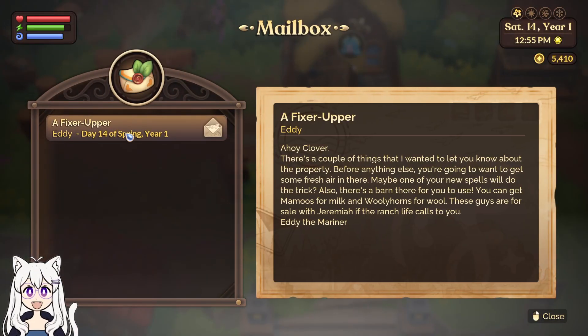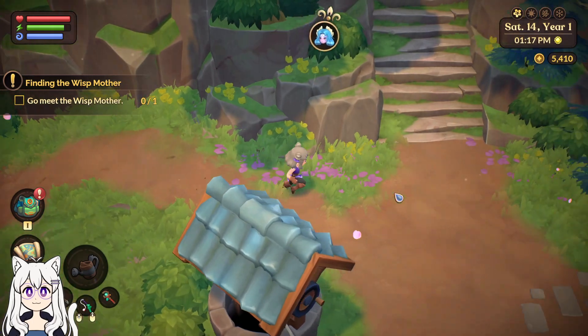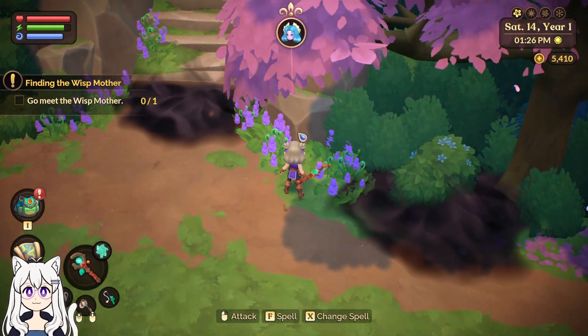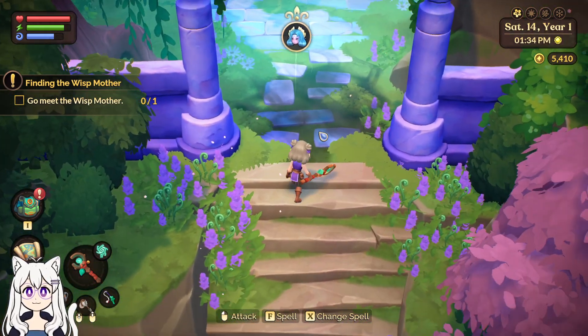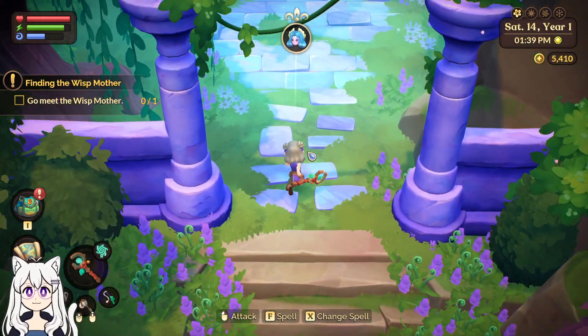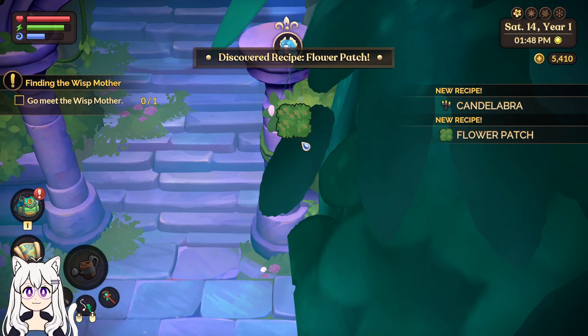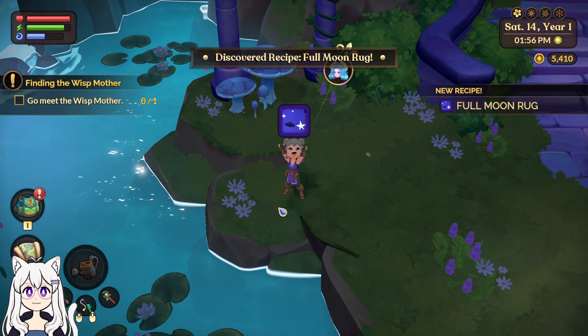And letters. Ahoy, Clover! There's a couple of things I wanted to let you know about the property. Before anything else, you're going to want to get some fresh air in there — maybe one of your new spells will do the trick. Also, there's a barn there for you to use. You can get mamoos for milk and woollyhorns for wool. Here we go — using the spell. Recipe! Yoink! Candelabra. Yoink! Flare patch — that sounds adorable! Full moon rug — that also looks adorable.